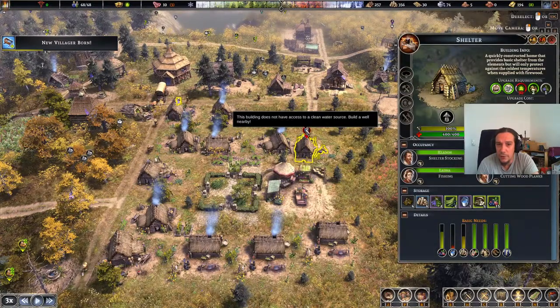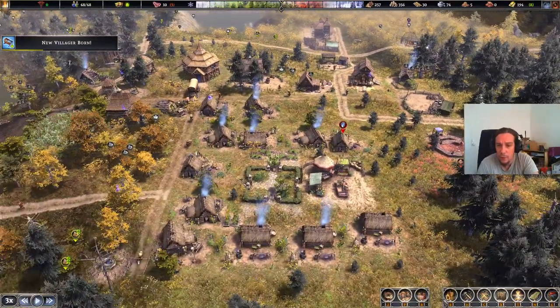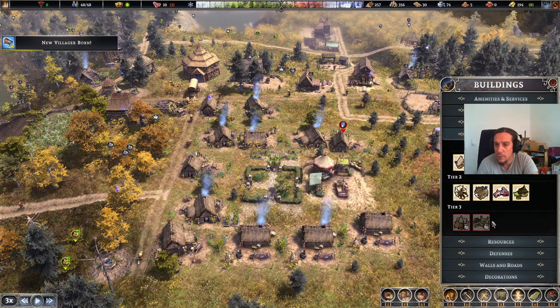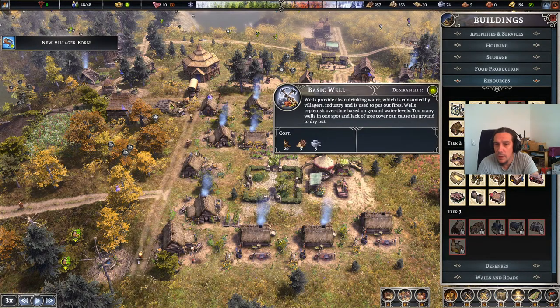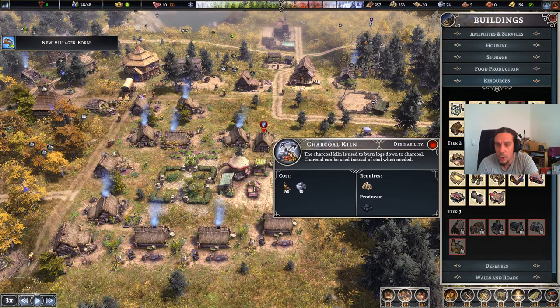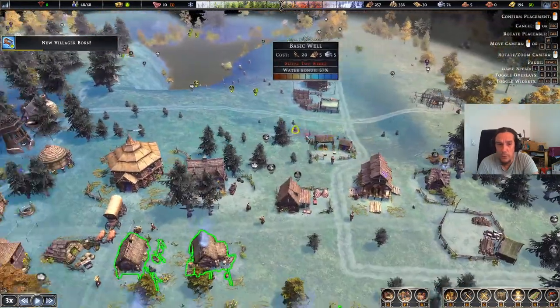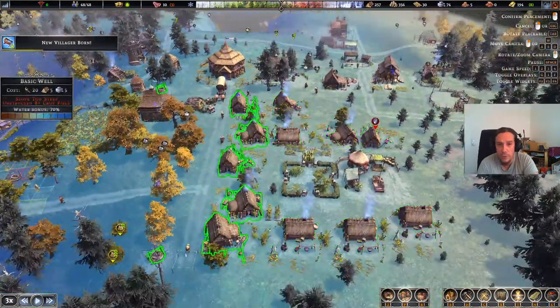This place doesn't have access to a clean water source — I think that's a filthy lie, but okay. Where's the next fountain? Can I build better wells by now? Let's check it out — soap shop, charcoal kiln, armory, candle shop, weaver, potter, apiary — that's something I wanted to do as well — and that's the resource gatherers. We don't seem to have a better fountain yet.